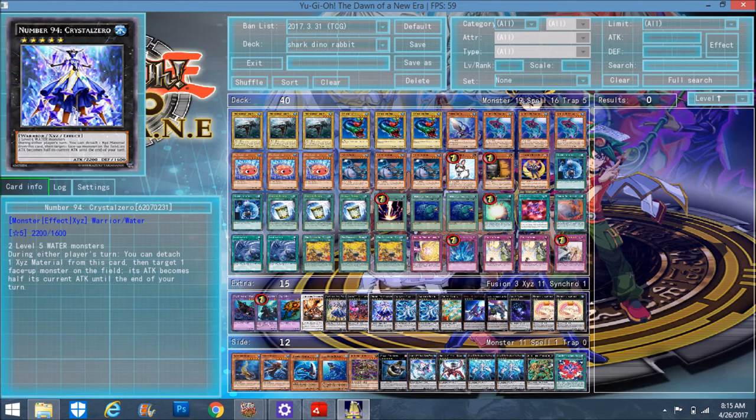By using Saber Shark — Saber Shark targets itself and another Fish-type monster, and twice per turn you can either increase or decrease the level. So you can make both him and another Fish monster Level 5 and then go into Crystal Zero. You're not gonna use Crystal Zero's effect much, but one time I summoned out Crystal Zero and my opponent tried to Bottomless me. Her effect is a Quick Effect during either player's turn — you detach one Xyz material from this card, target a face-up monster on the field, and its attack becomes half its current attack. So she can dodge Bottomless Trap Hole.